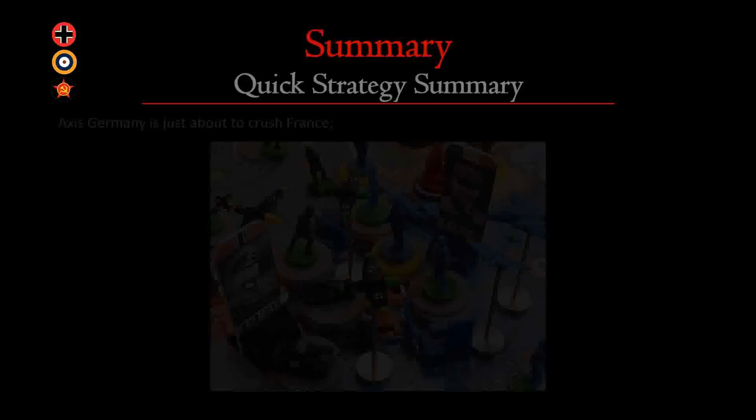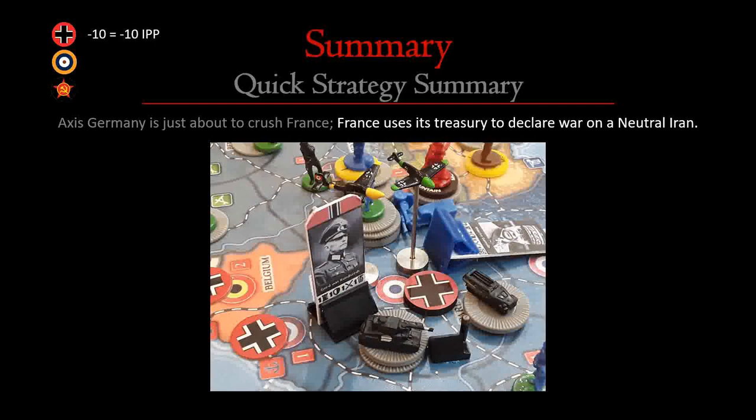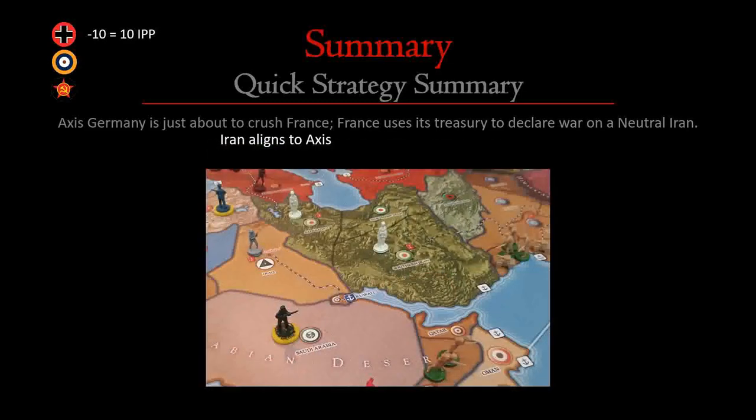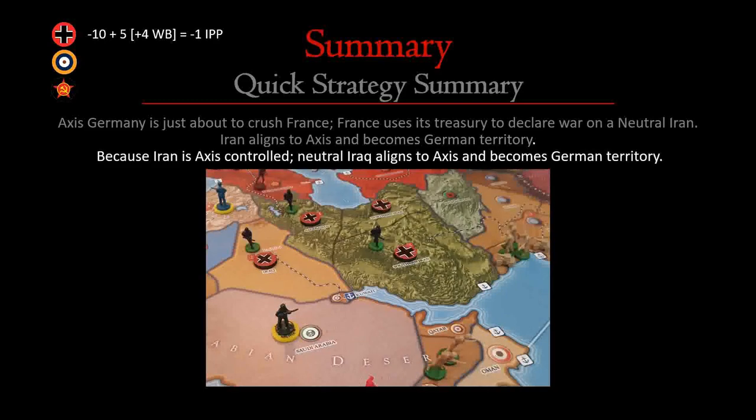In the upper left-hand corner I've put in some income trackers, because some of what I say can get confusing. Axis Germany is just about to crush France — we see the armies of Rundstedt approaching Paris. France uses its treasury to declare war on neutral Iran. Relative to the standard game, Germany is now out by 10 IPP — money they would have otherwise gotten. Iran aligns to the Axis and becomes a German territory, boosting German income at the end of the turn by +3 for the territory value and +2 for the wartime bonus. Because Iran is Axis-controlled, neutral Iraq also aligns to the Axis and becomes German territory.